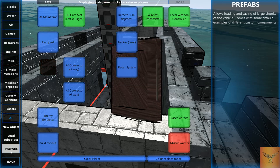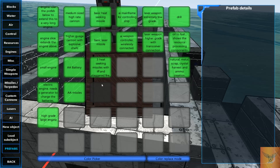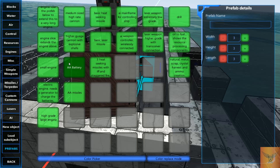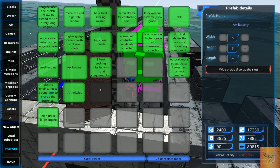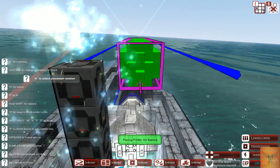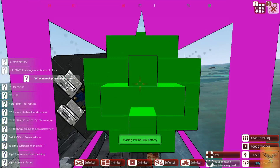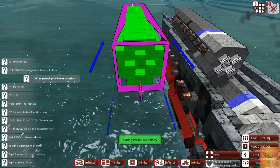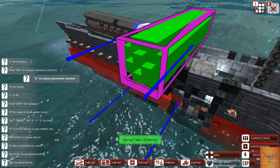I'll quickly mention prefabs then we're done. Prefabs are things completely built by the creator of the game and you can spawn them in. You can make your own prefab by giving it a name with height, length, and blocks. To show how it works: you double click one — say the anti-air battery — and it spawns in.